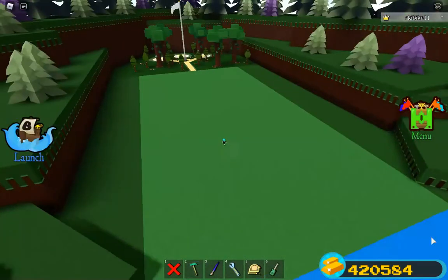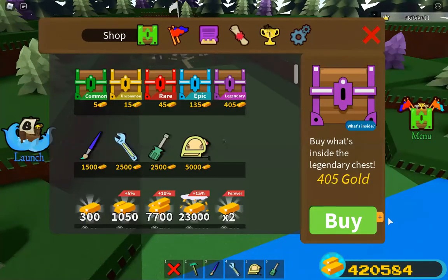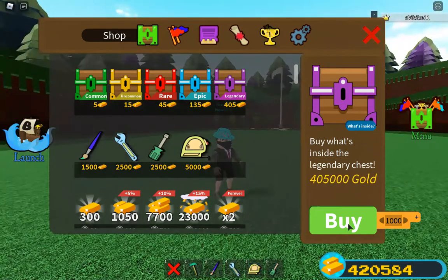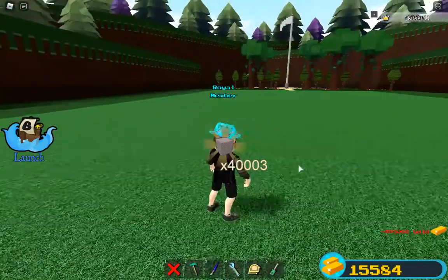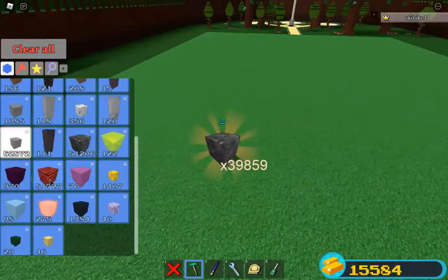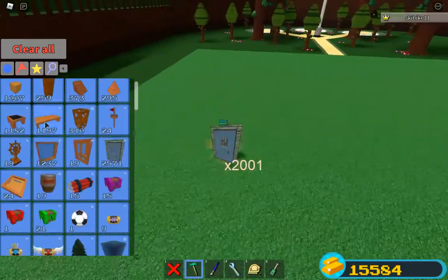So I guess let's get right into losing all my money. I'm going to go here and I'm going to buy a thousand purple chests. 405,000 gold — y'all ready? Here we go. 40,000 brick. 40,000. My God, look at my inventory. This is crazy.